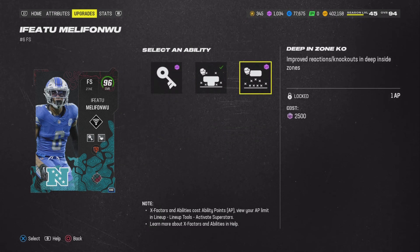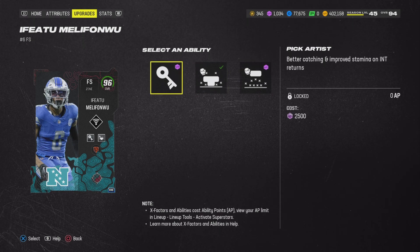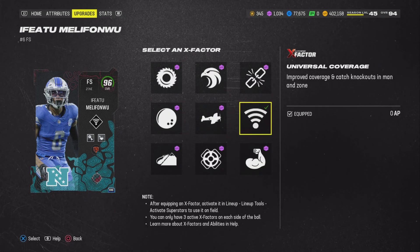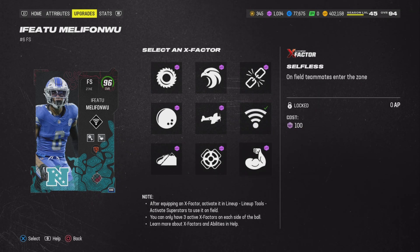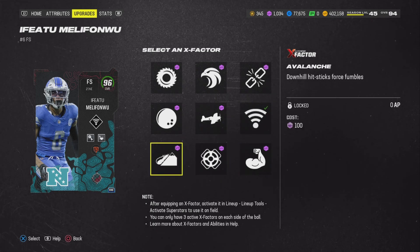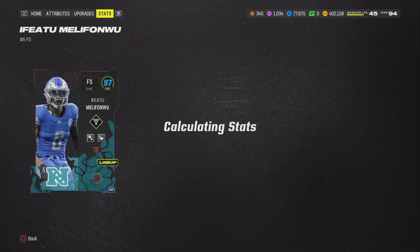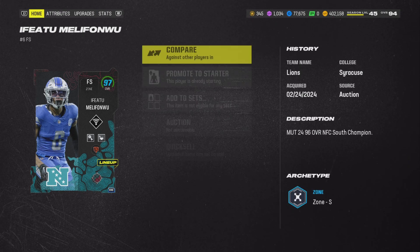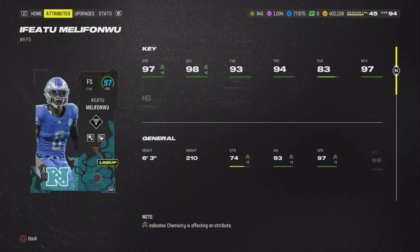Let's see his abilities: 1 AP deep end zone KO, 1 AP mid zone KO, 0 AP Flick Artist. It's kind of average, but you know what, I think it's pretty good — actually, it's better than average. This guy's got 0 AP in his first coverage. All these X-Factors are 0 AP. He's a 96 overall, so it makes sense. He's a great player.